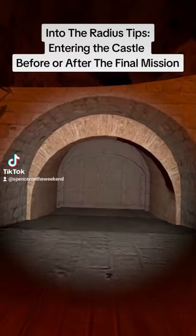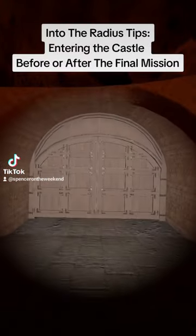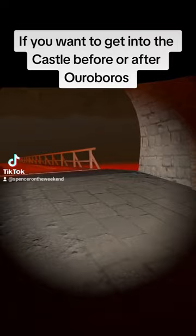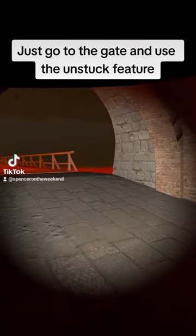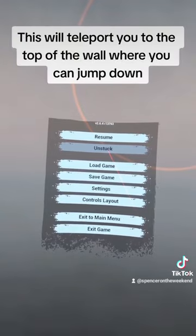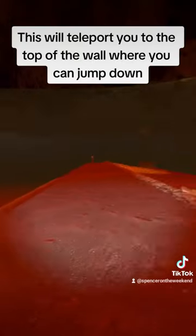Into the Radius tips: entering the castle before or after the final mission. If you want to get into the castle before or after Auroboros, just go to the gate and use the unstuck feature. This will teleport you to the top of the wall where you can jump down.